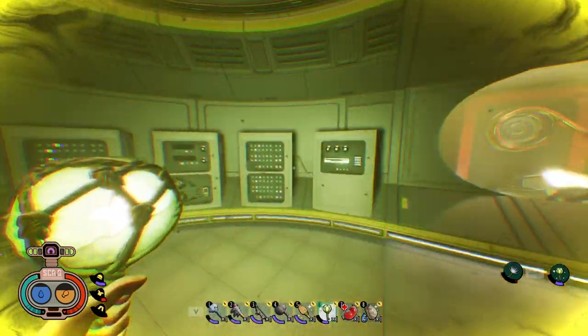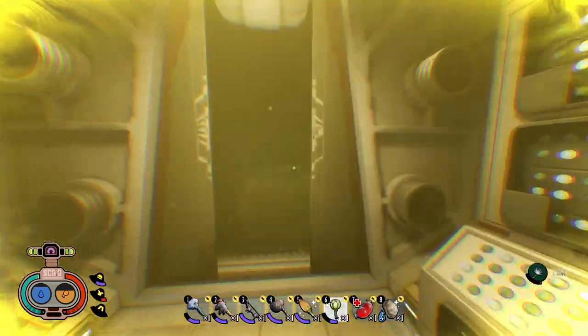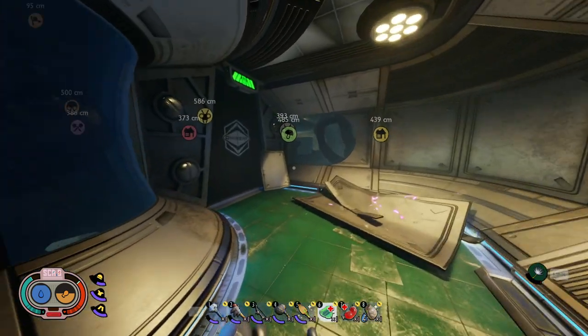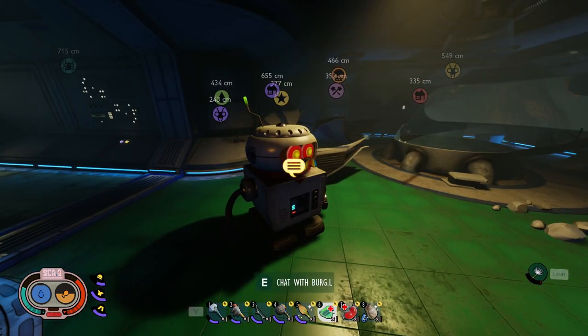Now we're going to head back out and head over to Burgle, and we'll give him the Burgle Chip and show you what that unlocks. We made our way over to the Oak Lab where Burgle is located. We're going to give Burgle the Haze Lab Chip, which I think is called the Weed Killer Chip.